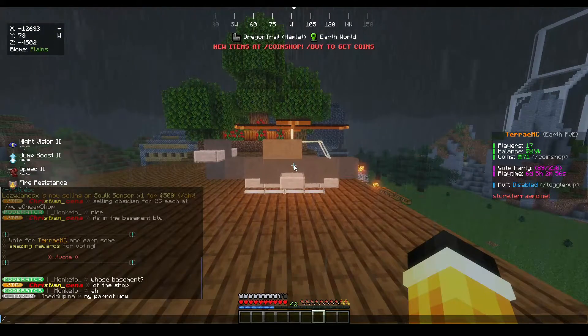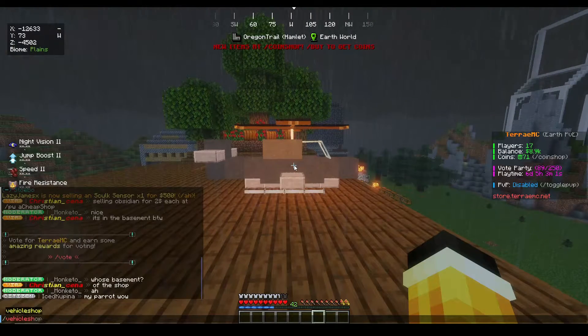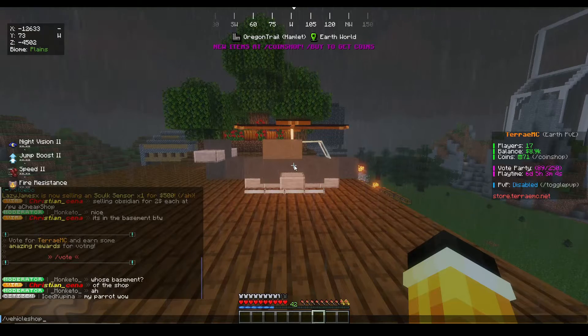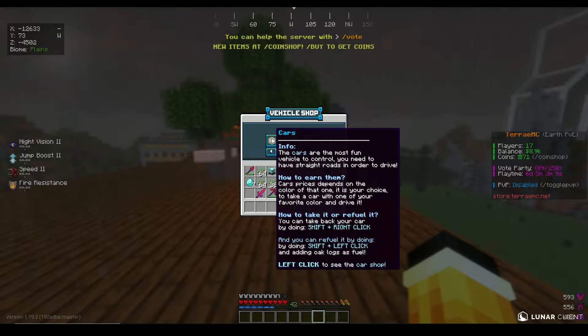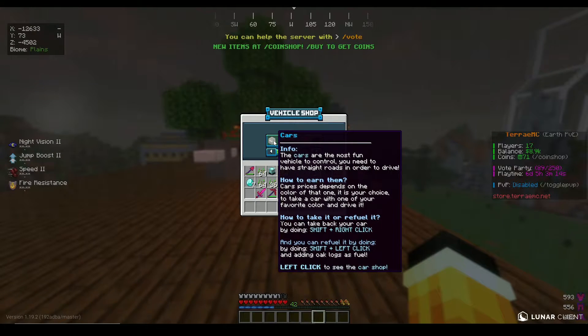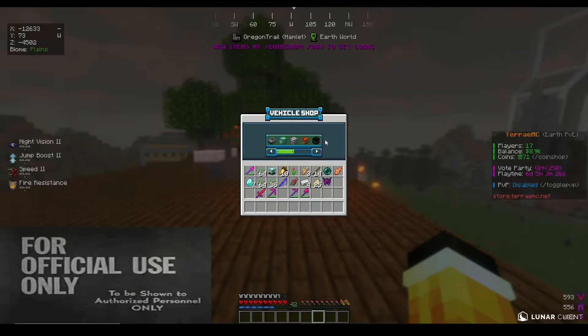To see vehicles you just type in /vehicleshop, all one word, and when you hit enter it will give you information on the vehicles themselves. It even gives you very basic commands on what it takes to refuel, what kinds of vehicles may be available, and what they may be able to do.